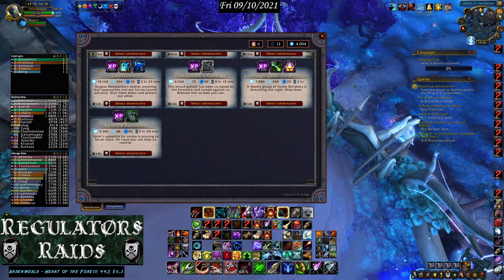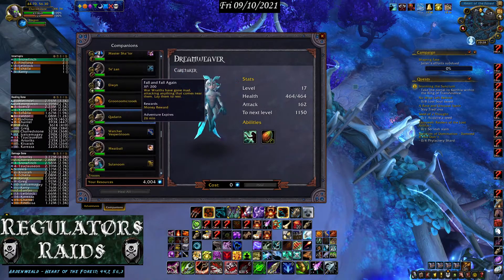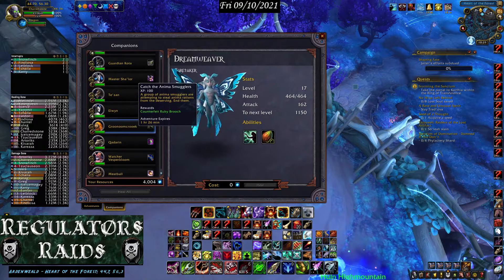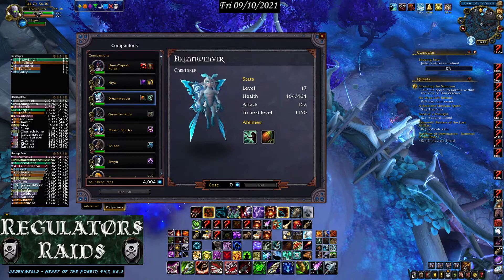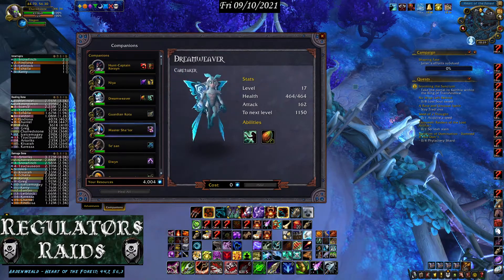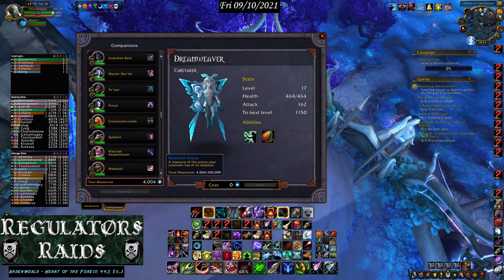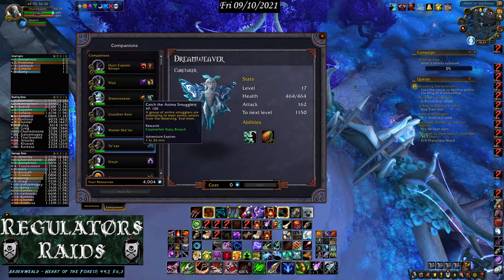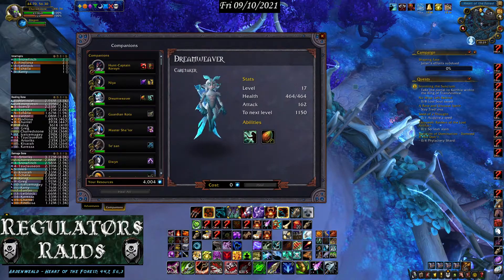First, let's start with companions. These are all my companions right now — I don't have a lot. I only have 4,000 anima, so when you're doing this you have to be aware of how much anima you have and how many companions you have.